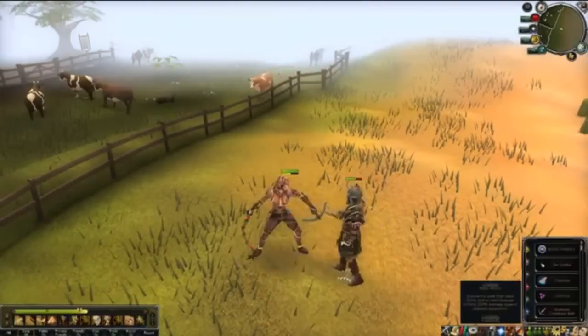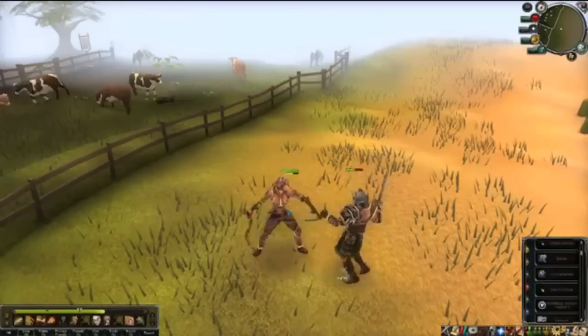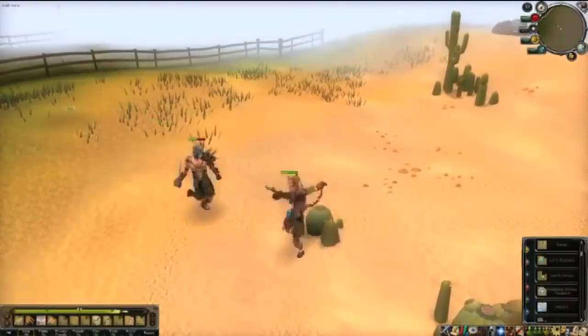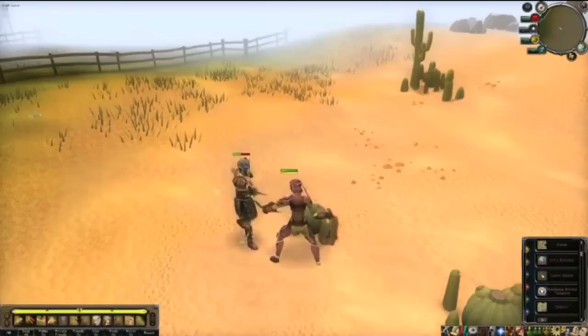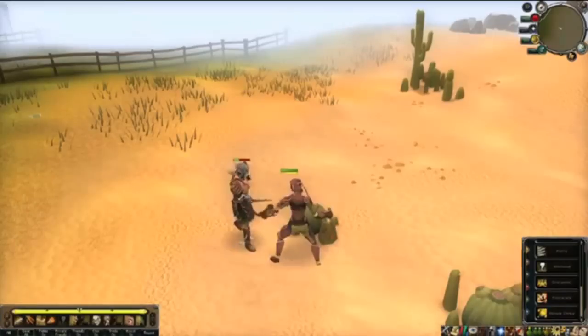This is quite cool — it's like a crossbow and a whip combined, so it's an attack and range weapon. You can't really protect yourself, so it's mainly offense, not defense. People will come up with loads of ideas for what kind of setup they're going to be wearing.